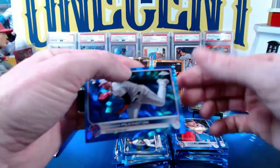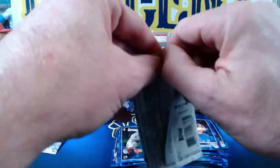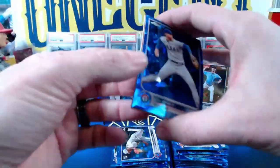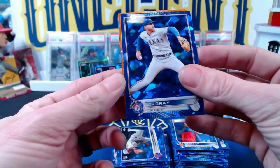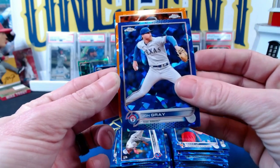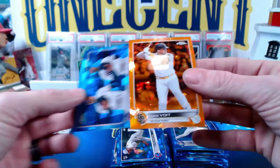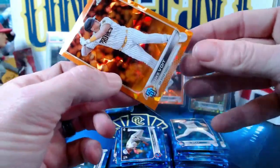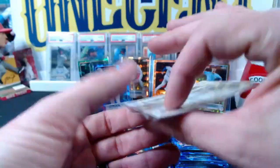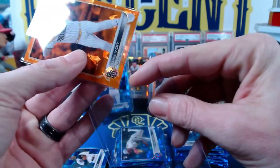Connor Pilkington rookie — we have gotten plenty of rookies out of both of these, just not the Torkelson or the Julio. You can get autos out of these too. And look at this — we are going to get a third color! John Gray, and who's it going to be? Luke Voight — orange to 25! The Luke Voight is numbered 22 out of 25.